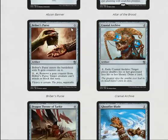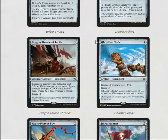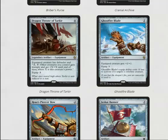Briber's Purse is kind of really slow for a tapping ability — it functionally reads as 'tap: target creature can't attack or block,' so it's not the best but it's okay. Cranial Archive is two mana: exile it, target player shuffles their graveyard into their library and draws a card. It's fine; I think it's sideboardable.